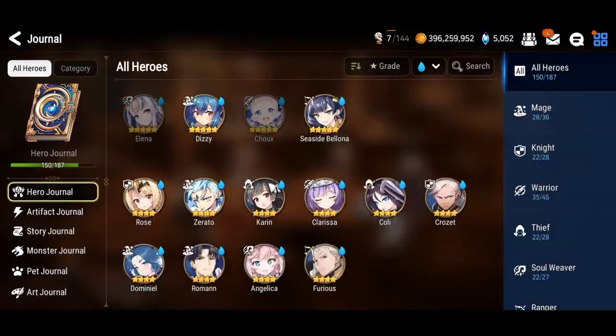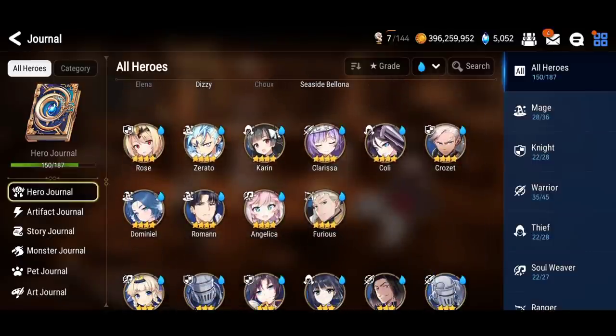Seaside Bellona with skills turned off is an option. You can be using Karin — she's going to deal a ton of damage. I'm curious how Karin would perform; if I had her plus 15 skill ups I would be using her. Clarissa has defense break for two turns, so you could use her, but she's mostly for AoE. You would absolutely have to turn off her skill because if she lands bleeding with skill 3, that would be a disaster.